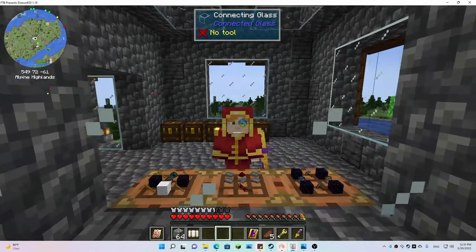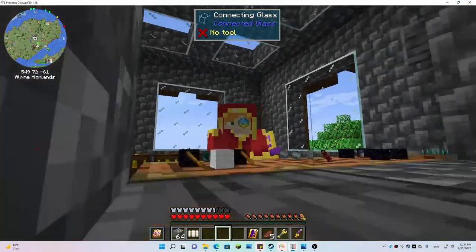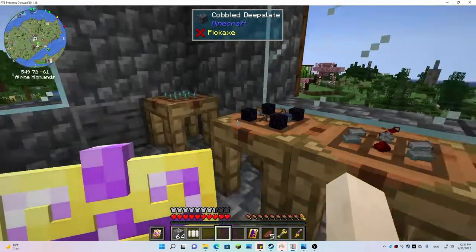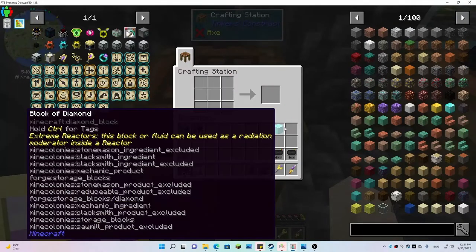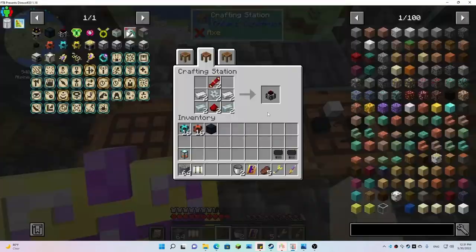Hello and welcome back, it's Double Debbie and this is episode 47 of my Direwolf 21.18 let's play. I've got the stuff and things all ready to happen. First of all, I have all these diamonds — look at them, they're beautiful. We need to make a block of diamonds and then put the block of diamonds right here to get our pump. We get the buckets back nice.